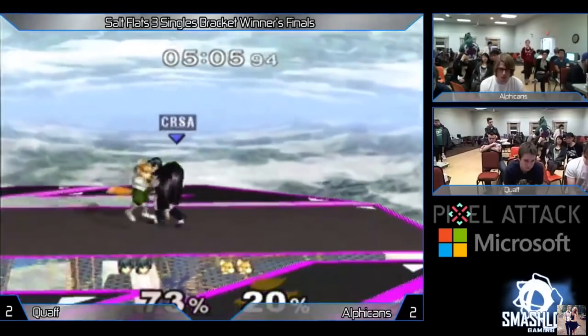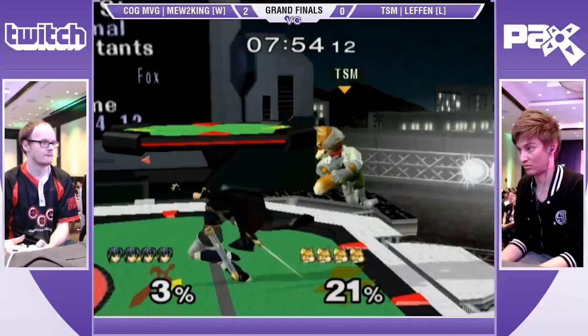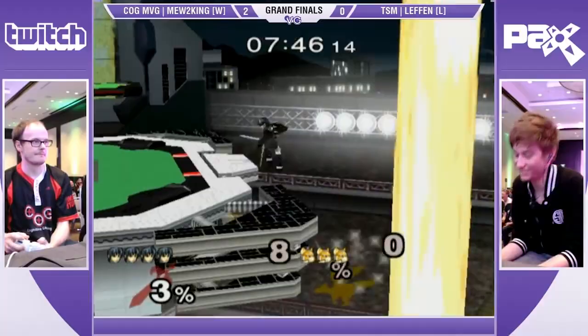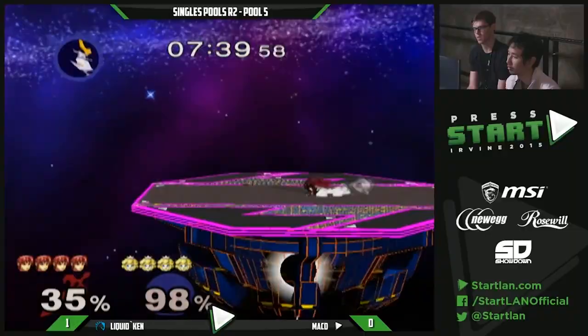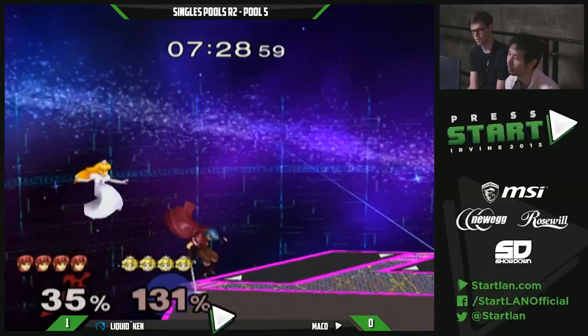These all but guarantee death, and also look really cool in the process. Without these tools, Marth would struggle to kill his opponents if not for his top tier edgeguarding. His sword being separated from his body allows for interruptions that few other characters can match. This, coupled with his speed off of the ledge, makes it next to impossible to make it back to the stage if the Marth player knows what they're doing.